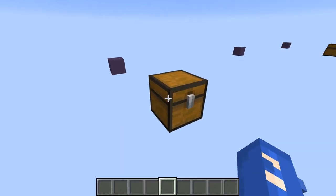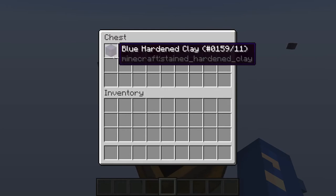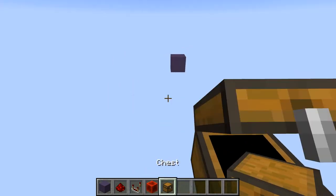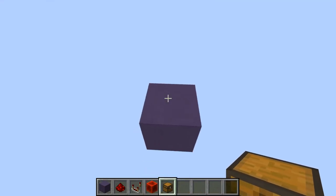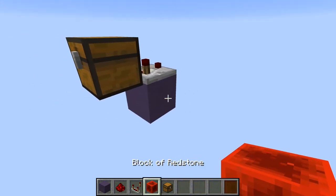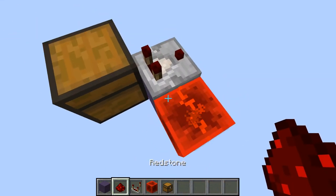For the first design, this is all we're going to need: a block to build on, a piece of redstone, a comparator, a redstone block, and a single chest. So we place down our block, put our comparator on it, place a chest in front of it — this can be a double chest — and that's all you need to do.